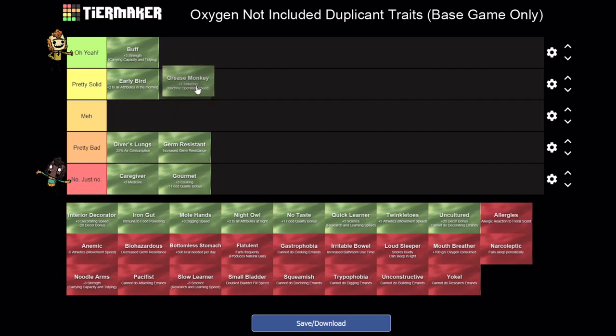Grease Monkey - this one's pretty good. I think I'm going to drop it in the middle tier because this is something that's not going to be applicable to every single dupe that you have. If you have operators, definitely something you want as it increases machine operation speed. Overall it's not a huge deal though - I'm actually tempted to drop it down but I'm really on the fence between these two areas. I think I'll leave it up there.